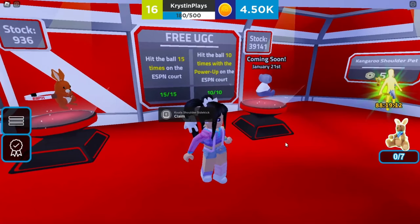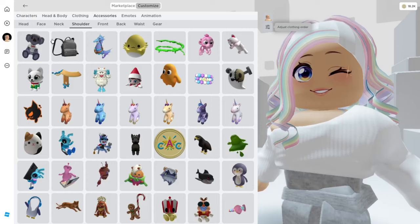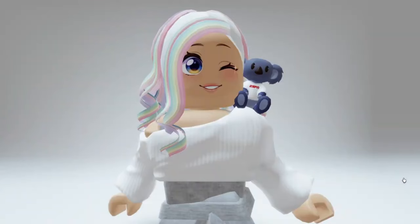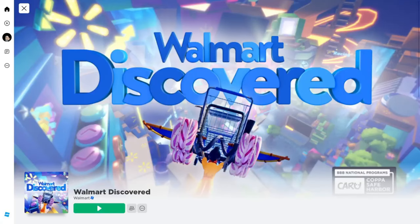Now I've completed both tasks — hit the ball 15 times and hit the ball 10 times with the power-up. So we can now go ahead and claim the Koala Shoulder Sidekick Accessory, completely free as a limited. You'll find this item over in your shoulder accessories in your inventory. And here's what it looks like.